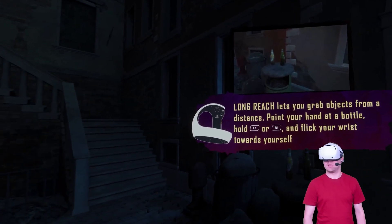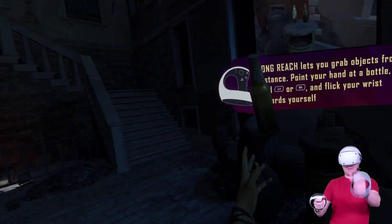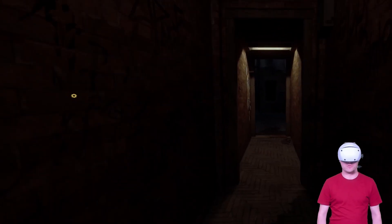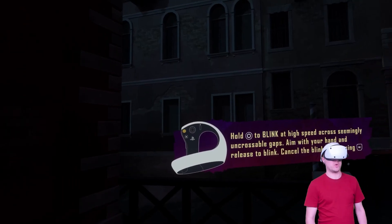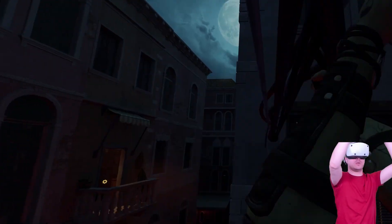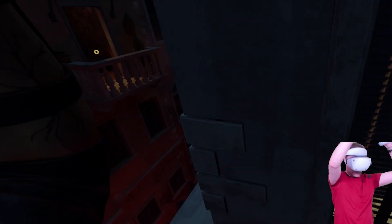The tutorial introduces mechanics: Long Reach lets you grab objects from a distance - very much Half-Life: Alyx style point, grip and flick. This does look very impressive though. Standard buttons for crouching. Hold circle to blink at high speed across seemingly uncrossable gaps - very cool. Climb by grabbing objects with R1 and pulling yourself up - basically the grip button, standard VR climbing. It's a bit weird when I let go though.